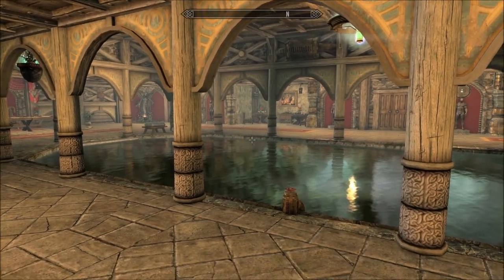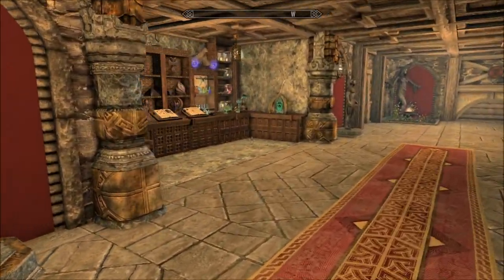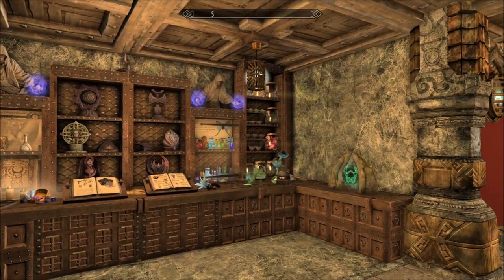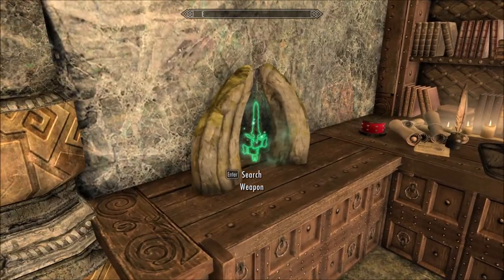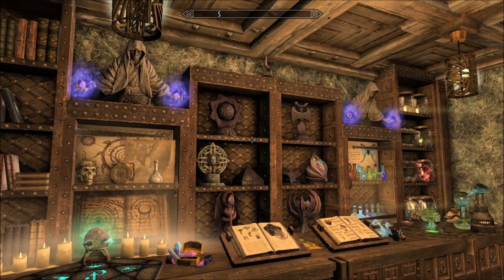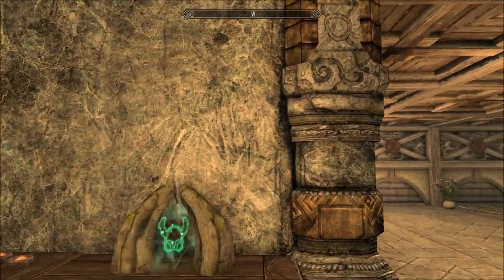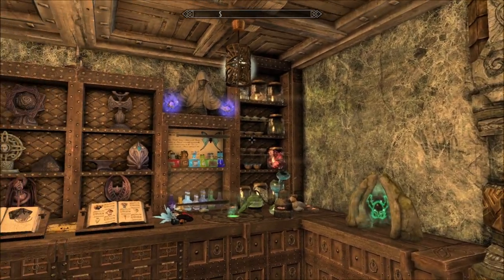Look at this huge central pool with literally everything coming off of it — all the different accommodations, etc. Alchemy and enchanting looking exquisite here — colourful and pretty. There's also a staff enchanter we'll get to in a second. And isn't this so nice? Look at all the shrines too. I like the wall treatments — this stone looks nicely coloured. It's pretty.